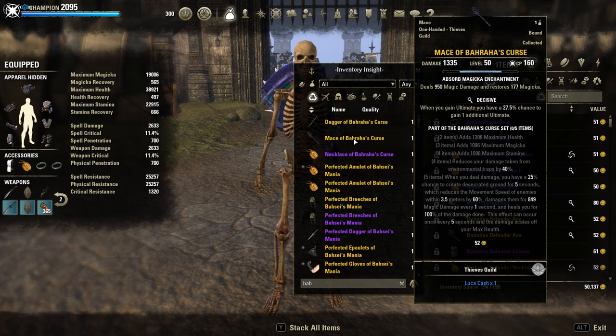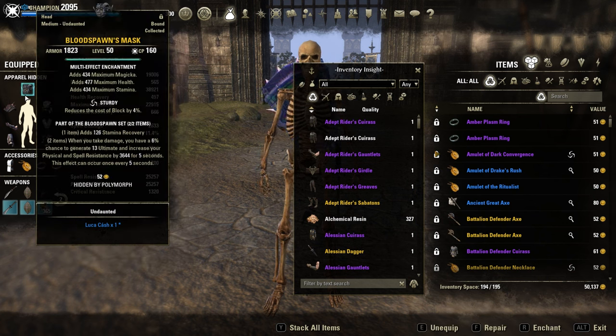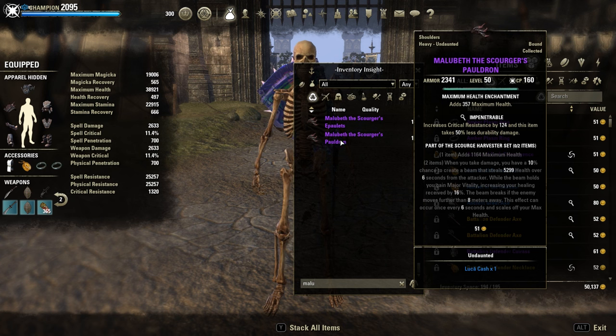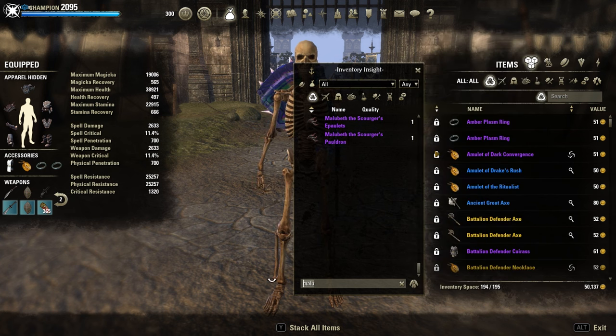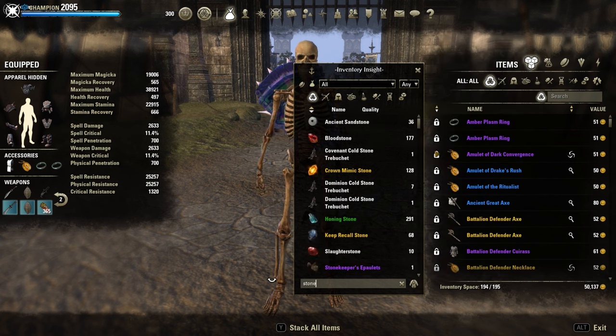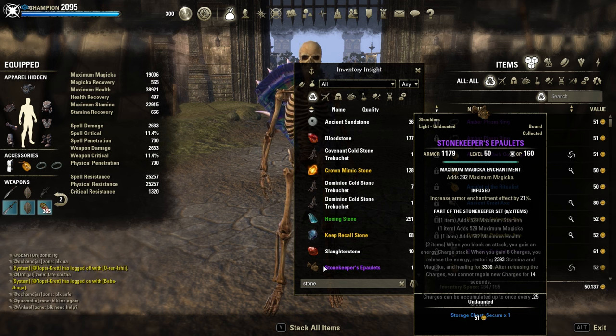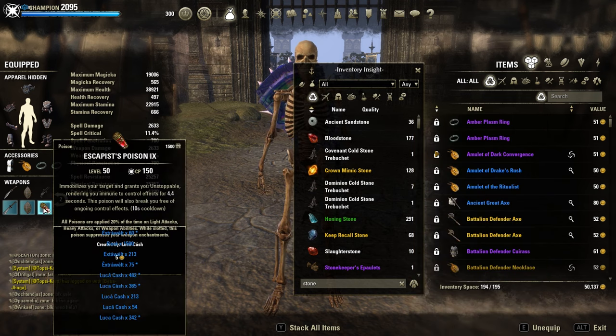Alternative to Bloodspawn, you could use Malubeth for Major Vitality or Stonekeeper. But I'll be honest, Bloodspawn is way better than those two other monster sets. The escape skill is Poison for extra CC immunity.